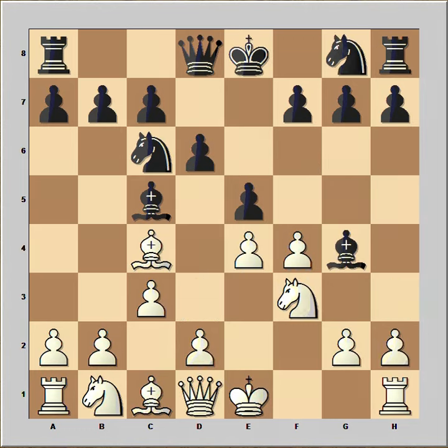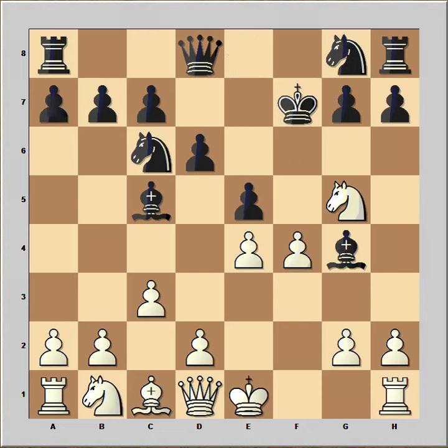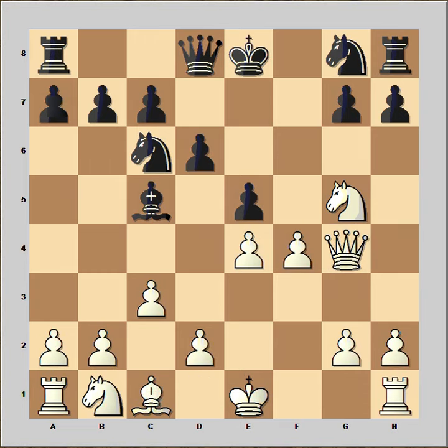But in this position, white saw a killer move — or thought he saw a killer move — so he sacrificed his bishop on f7. This is check. Black captured the bishop. Knight to g5, and in white's calculation, the king was going to e8, then queen takes bishop, and white is a pawn up with a better position.